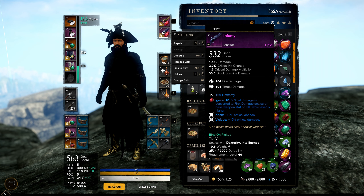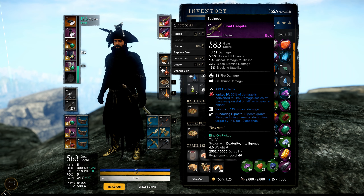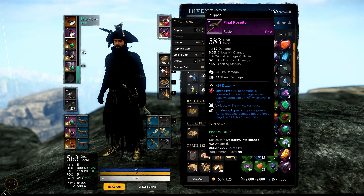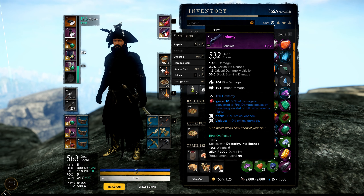Infamy, dropped from Genesis, is the musket you actually want to farm at endgame. It gives Keen and Vicious, and at legendary you get the passive where auto attacks deal 10% more damage — very powerful. This gives me a flat 29 DEX, compared to 26 on the rapier, showing the gear score difference. If I had a 570 musket it would deal more damage but have worse perks — I prefer better perks over the slightly higher damage.